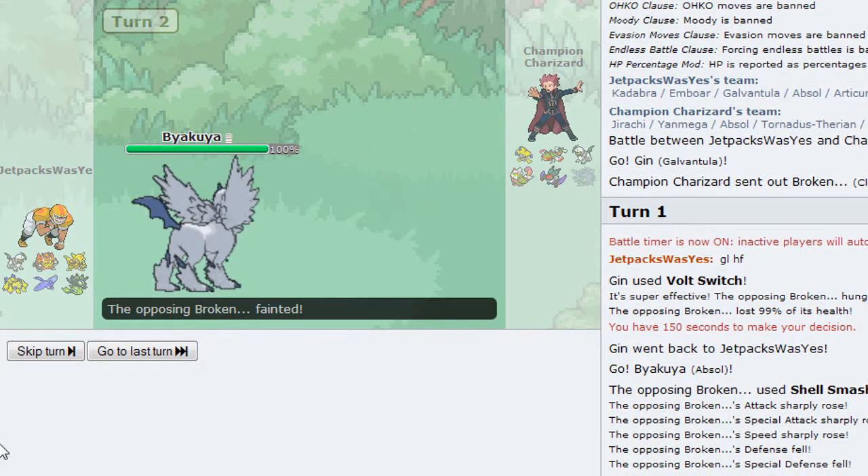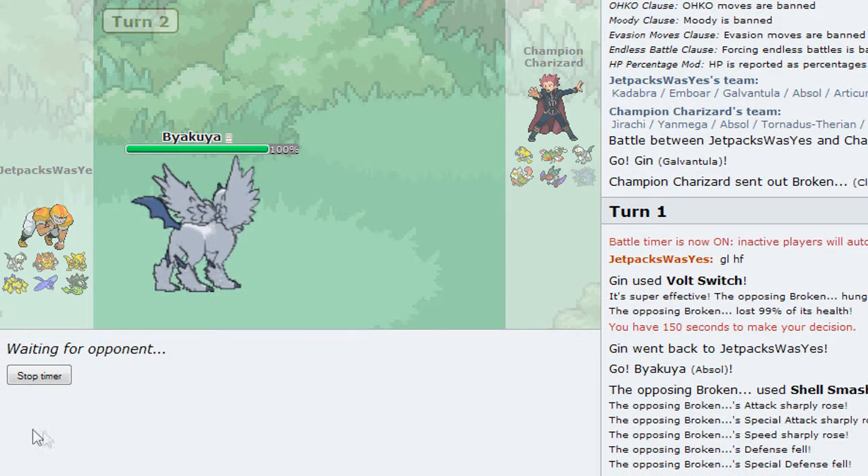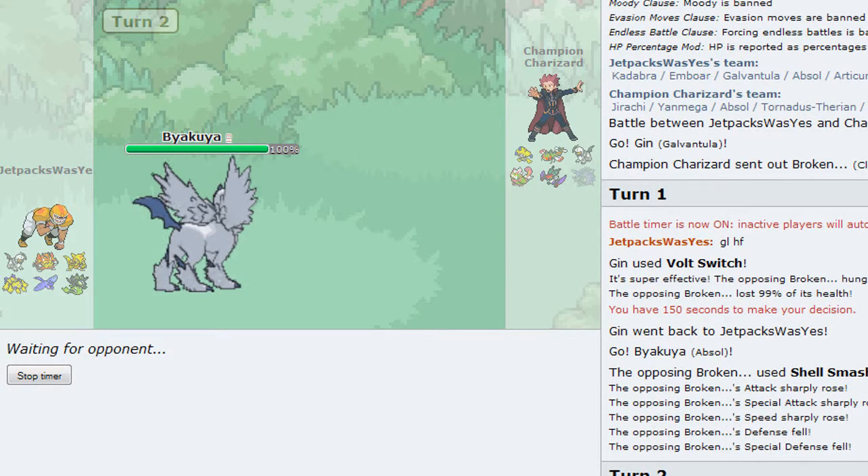Thank you. I don't really understand setting up a shell smash on the first turn - I know you've got the sash, but there's quite a lot of things that have sucker punch and extreme speed. There's a lot of priority and stuff like that, and what if I'd gone for a burn or paralysis or a freeze? It just seems weird, it should be something you do later on, but whatever.